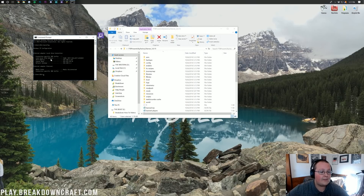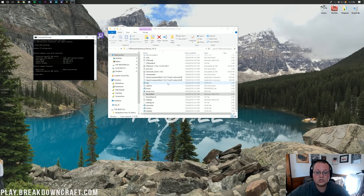In command prompt, type ipconfig — I-P-C-O-N-F-I-G — then hit Enter, and it will open up the results. Here we're going to need our IPv4 address and our default gateway. First things first, let's go ahead and find our server properties file.